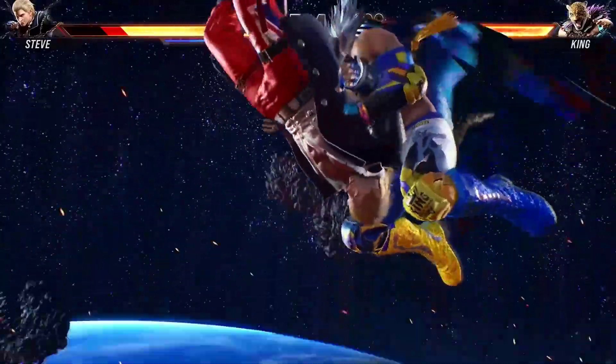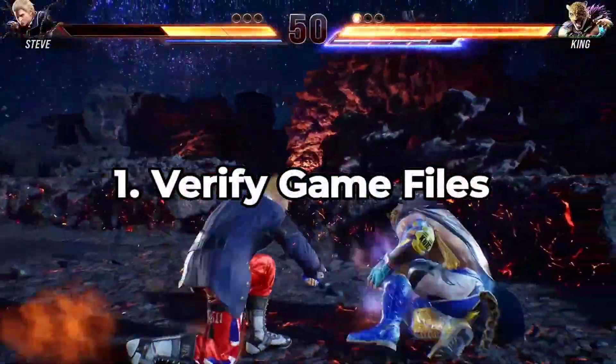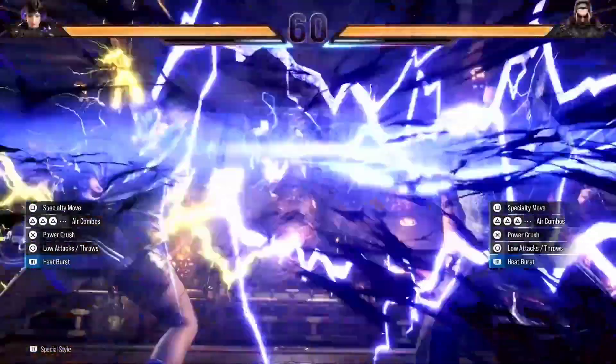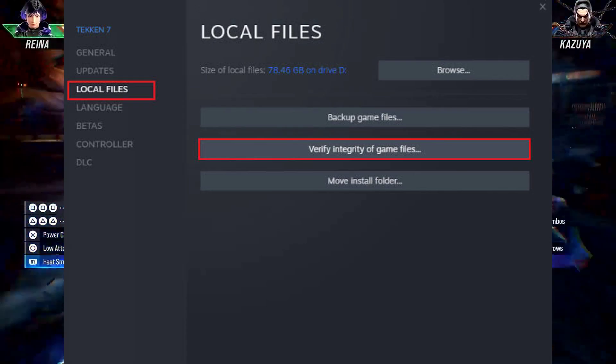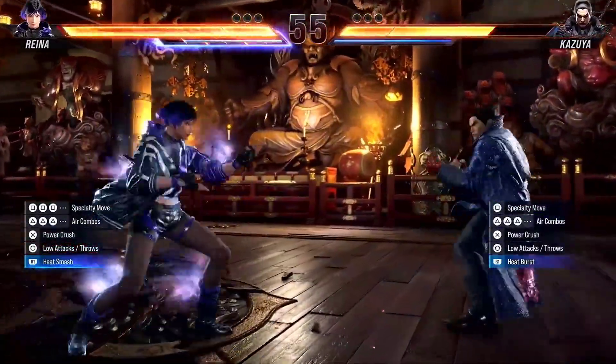Follow these steps to overcome the black screen issue. First, verify game files — head over to the game settings or launcher and initiate a check for the game file's integrity. This process will identify any corrupted or missing files that might be causing the black screen. Let's ensure Tekken 8 is running with all its components intact.